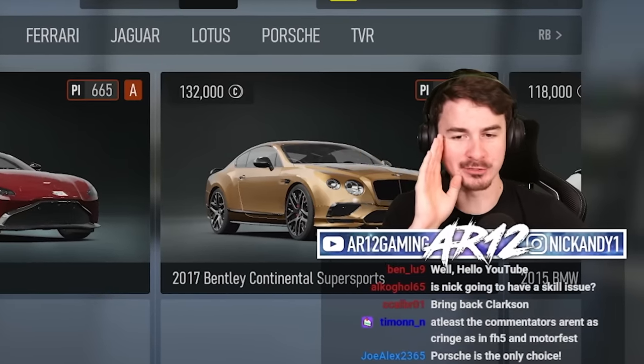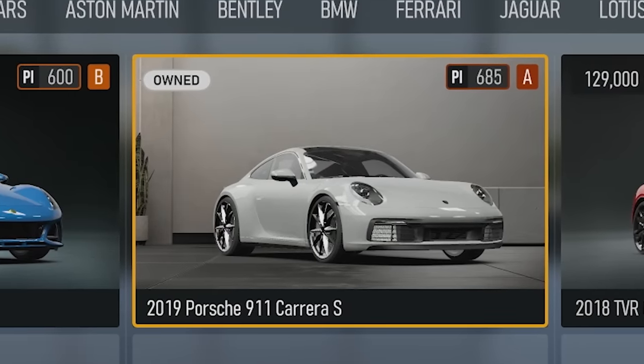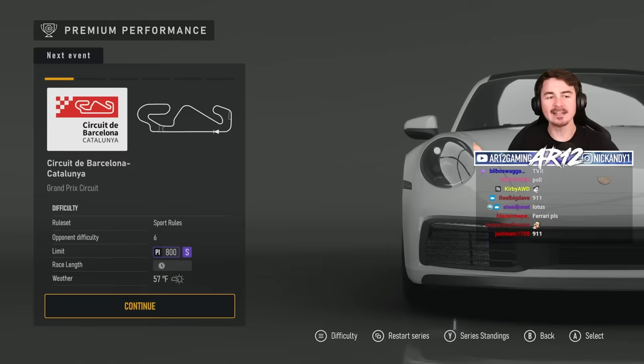We need to pick what car we're gonna drive today. We've got some Astons, some Bentleys. A lot of chat seems to want the 911 though, so I guess we can go with that. We can always swap our car around later, and it's nice — I don't need to spend any money on it.